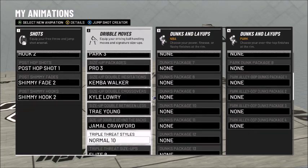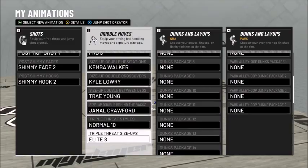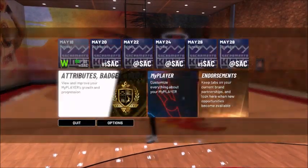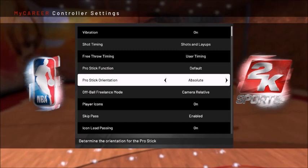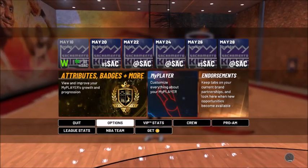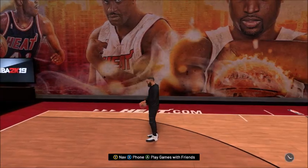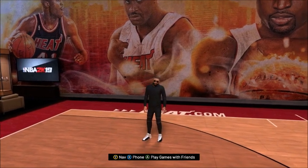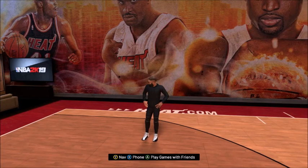Double Behind the Back: Ramal Crawford. Triple Threat Size Up: No More 10. Triple Threat Style: No More 10. Triple Threat Size Up: No More 8. Alright, to begin with, you want to make sure you have your controller settings on absolute — Pro Stick Orientation, absolute — because it just makes everything so much easier. Second, you must have all the signature styles I showed you at the beginning of the video, or else you won't be doing the move I showed you — you're going to be doing something else.